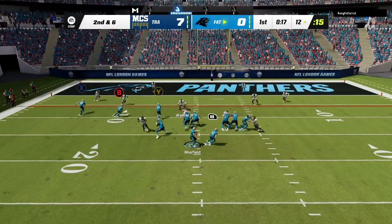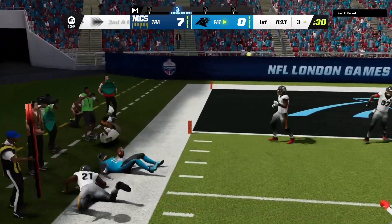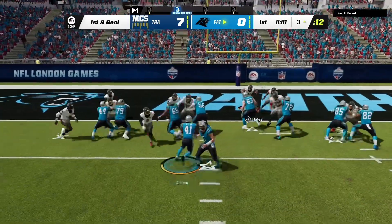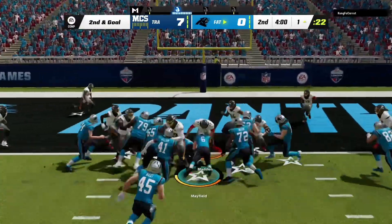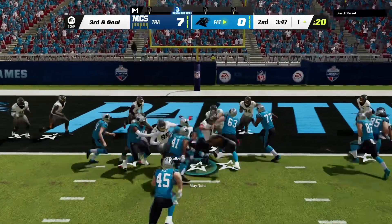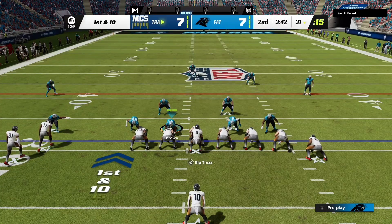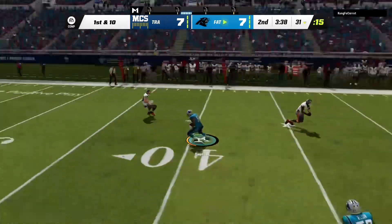We find Curtis Samuel, but he gets tackled at about the three yard line near the end of the first quarter. We give it to Giovanni but he won't get in, so we do a QB sneak — we don't get it. Third and goal — we do get it in! It is 7 to 7, so we're back in it after that really terrible start.